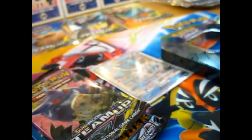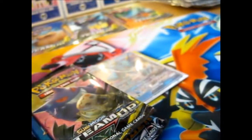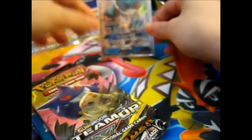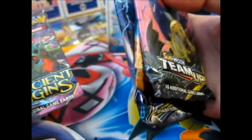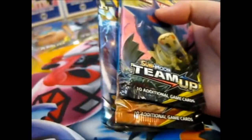It comes with a code card. The packaging on this is slightly different. So here we have two Team Up, one Lost Thunder, and one Ancient Origins — for some insane reason. Why it's not a Sun and Moon like the earlier pack, I don't know. Why Ancient Origins? No idea.